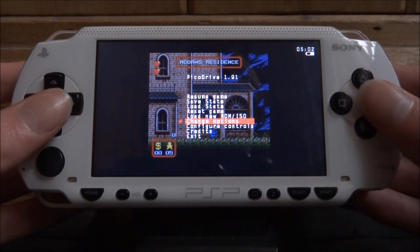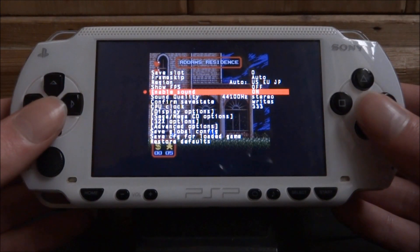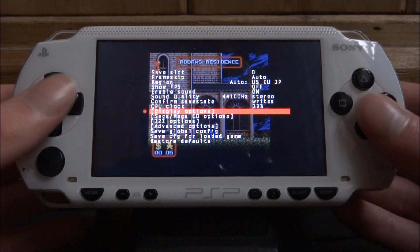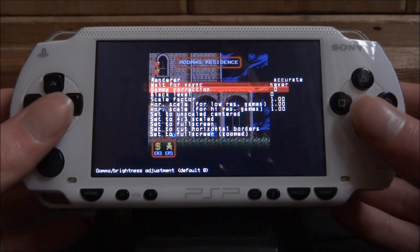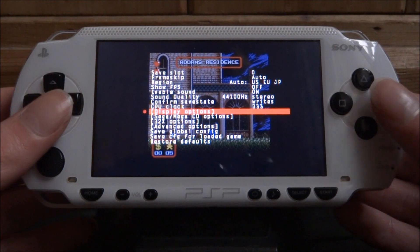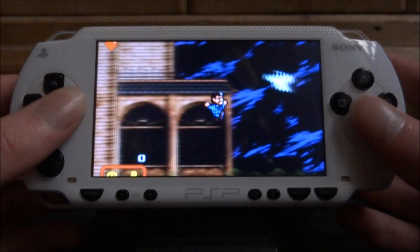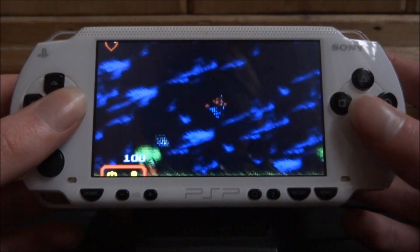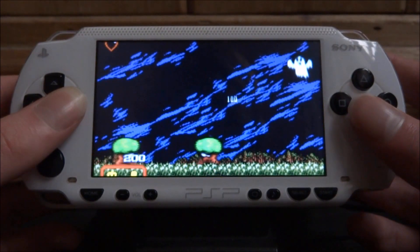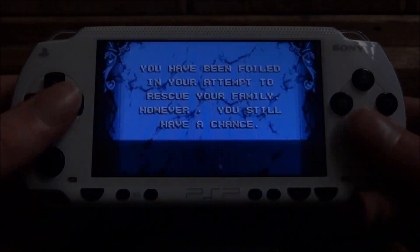If you press Select, you can change some options. You can change the display options and set it to full screen — press circle on that, then press X to go back. And there you go, you've got full screen on. You can configure this to get the best output — pretty much choose anything you want, and as you can see it actually looks really good.